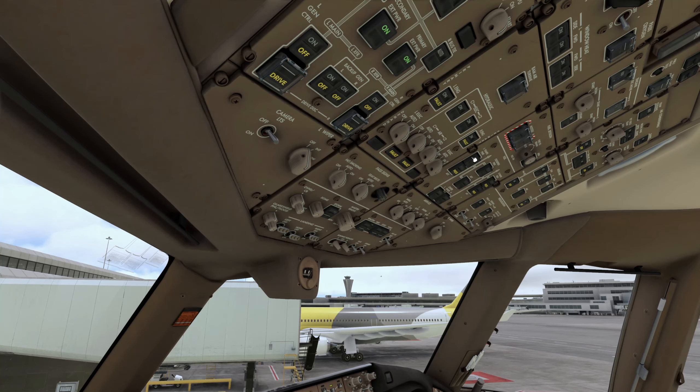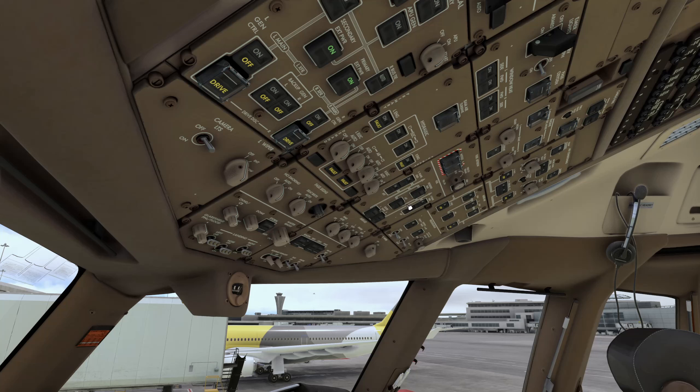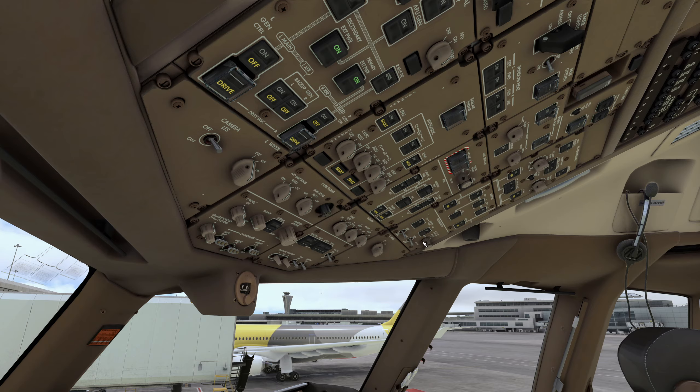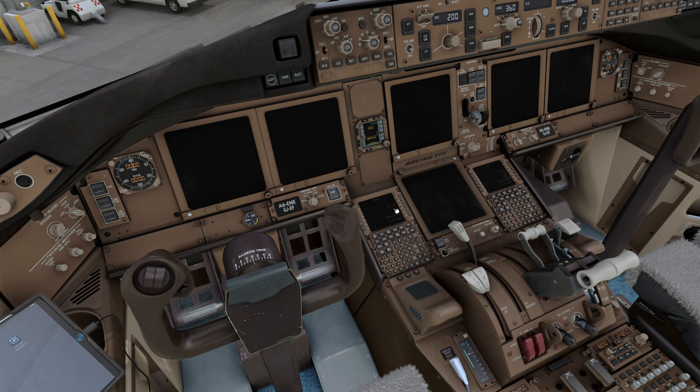Logo lights and wing lights we don't need. Anti-ice we don't need. We'll turn on the pressurization fuel pumps as well. Center pumps need to come on for this flight since it's a long one. That should be it for the overhead.